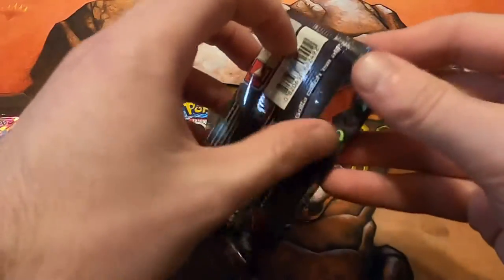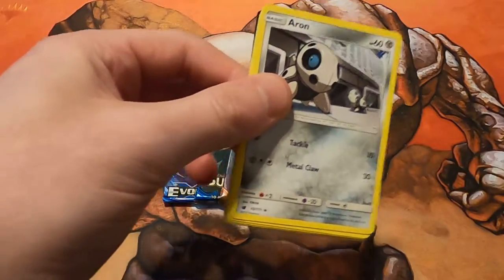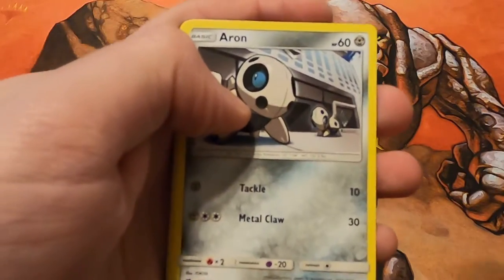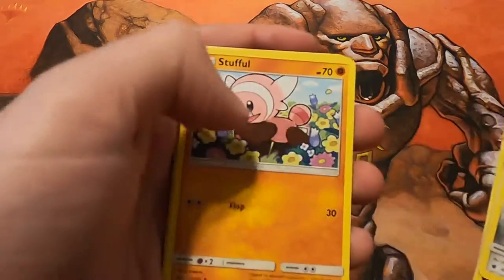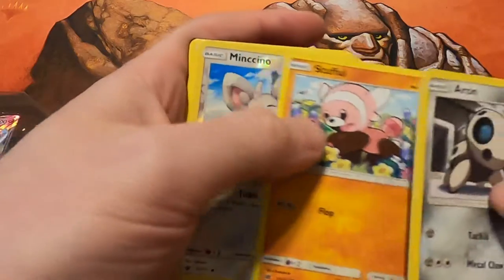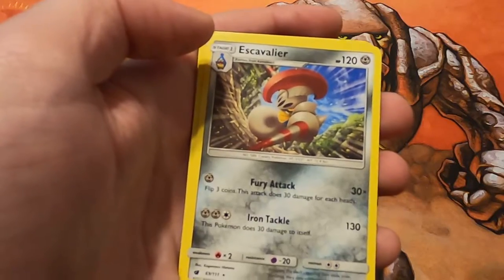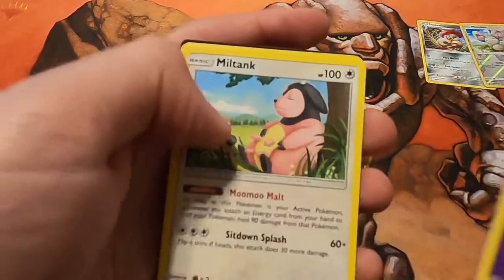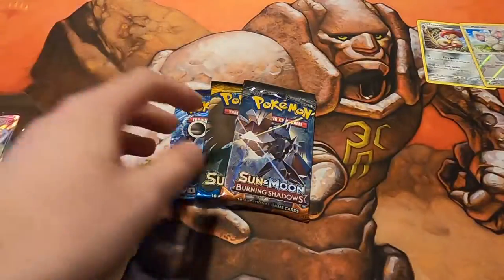Who's gonna call it — do we pull another secret rare, or do we just pull some reverse foils? Crimson Invasion first: Arcanine, Stufful, Minccino as our common foil, and Cavalier. Starting off with that, plus a Psychic Energy, Miltank, Red Card, and the code card.